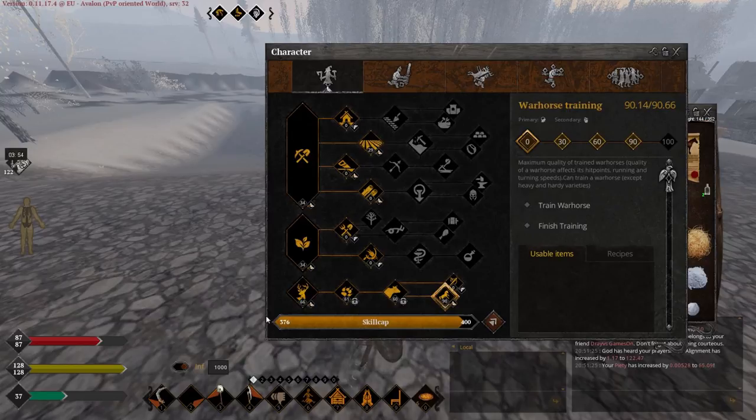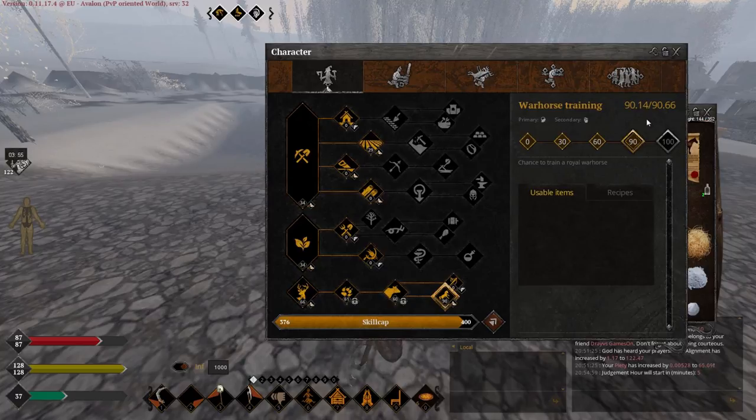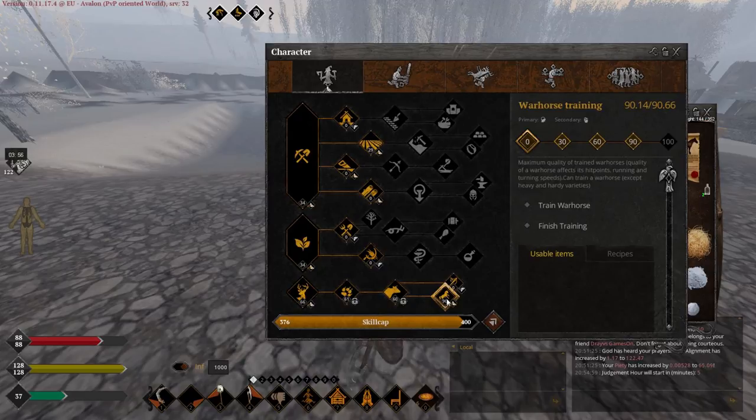It's at least five times harder than any skill in this game, maybe even ten times harder. It takes an insane amount of time to level it, even until 90, not to mention to 100. It took me about 300 training sessions to reach level 90, and I used Power Hour and Tier 5 food for every single horse. And I would need to train at least 400 more to reach level 100. It's insane.